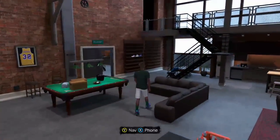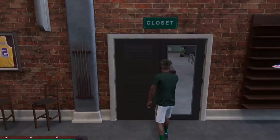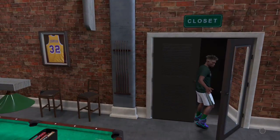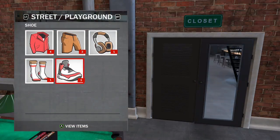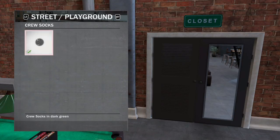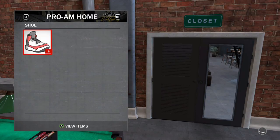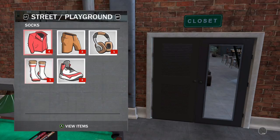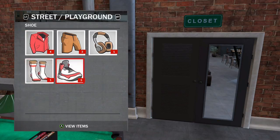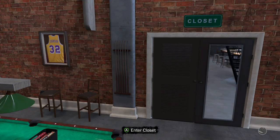What you're going to do is go over here to your closet and enter the closet. You can see Street Playground — you can change the top, bottom, headphones, and socks. I just bought these socks. You can also change your Pro-Am shoes and socks as well, Pro-Am home and away. Once you've got that all figured out and you get your outfit going, you come out of the closet.